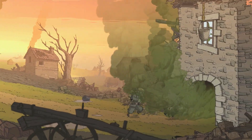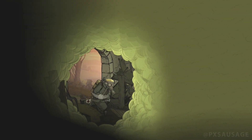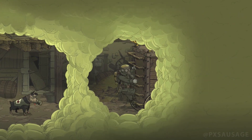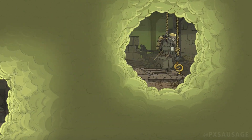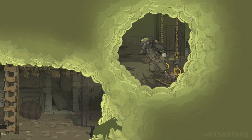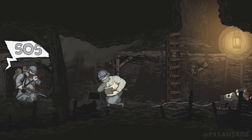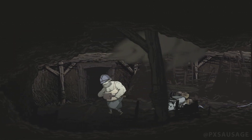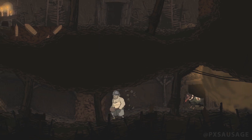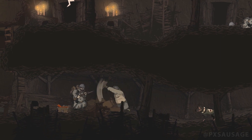But wait — if you take the sock to the soldier soaking wet, he'll say it's clean but wet and not what he asked for. So what you do is walk over a few steps to a furnace, put the sock on top of it for a few seconds, then pick it back up and you're good to go. A lot of Valiant Hearts involves puzzles of that nature.